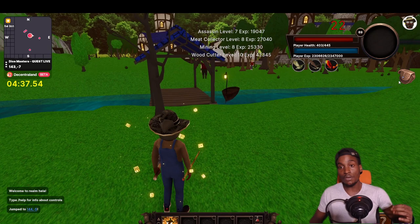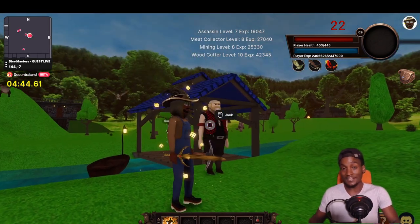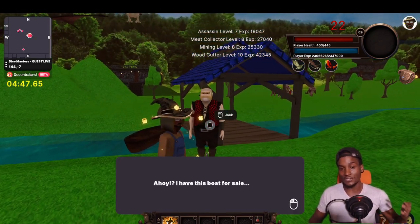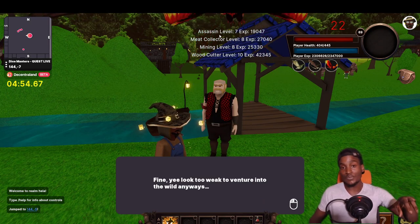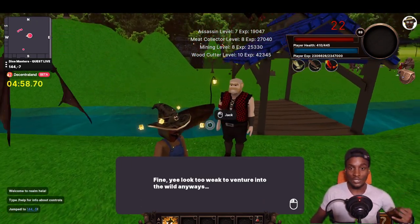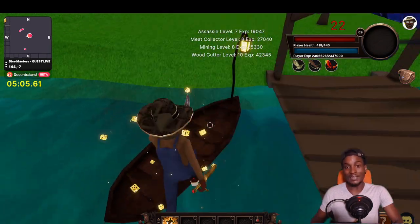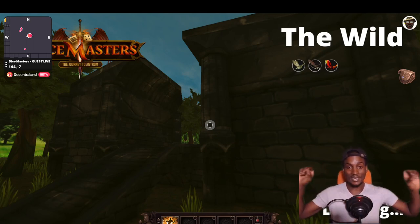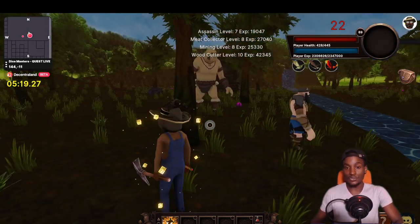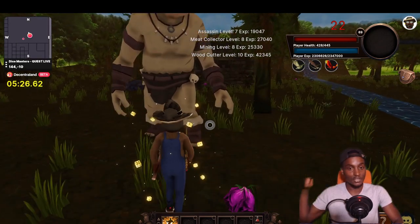I urge you to come and explore here. When you upgrade, you can get very invaluable NFTs. Another interesting thing is the infinite nature of the land in Decentraland. There's an NPC character who asks you for 5,000 wood if you're a certain level of mining. As you perform different activities, your level — for example, assassin level, meat collector level, mining level, woodcutter level — all these levels increase depending on how much you're grinding. On this same piece of land, you can actually leverage it for another experience, which exponentially increases the value of land.